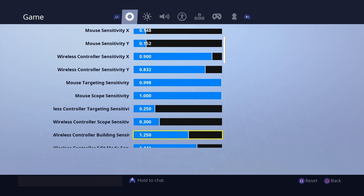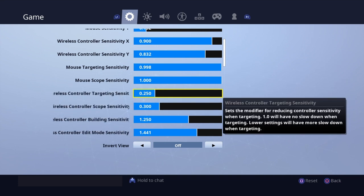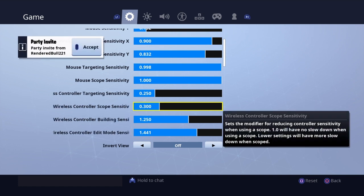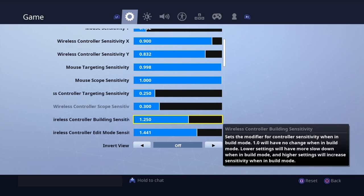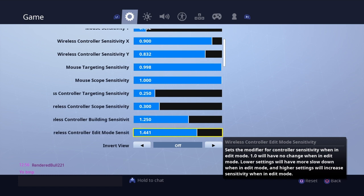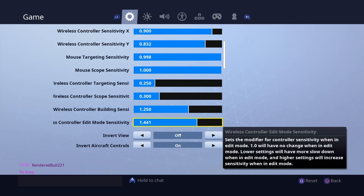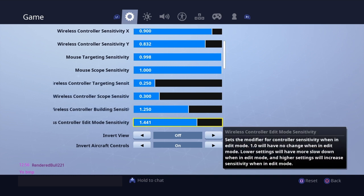It's really good to play a high sense, but make sure you have a kind of low scope and targeting sense. These two I have at 0.25 and 3 — I haven't changed these in about seven months, I'm pretty sure I'll keep them forever. For building sense we've got 1.25; this used to be 1.5 but since I play a high sense that balances it out. For editing sense we've got 1.441.